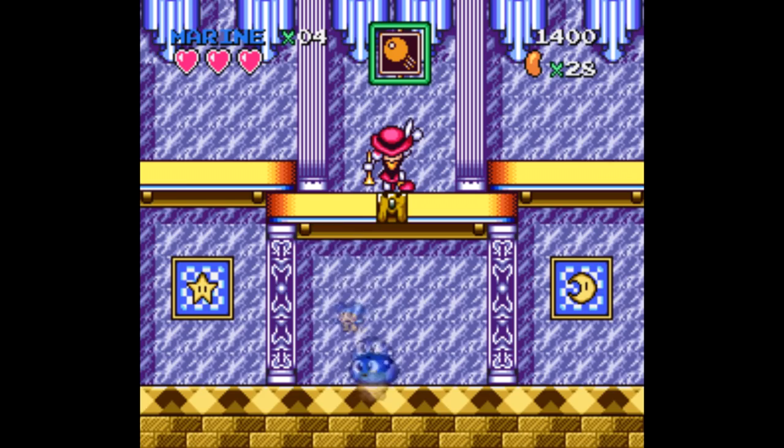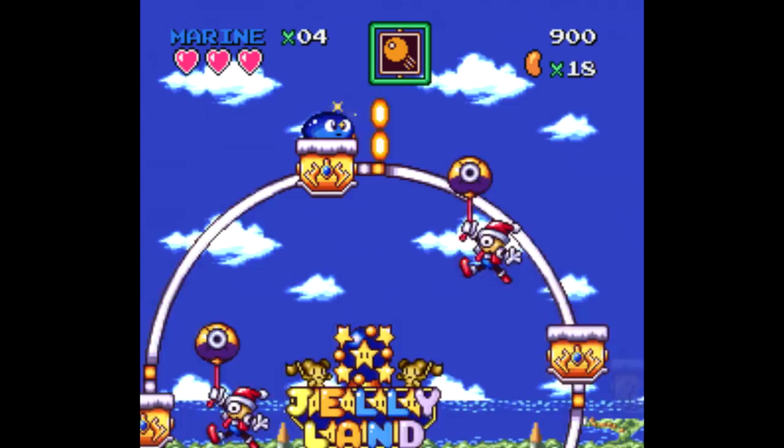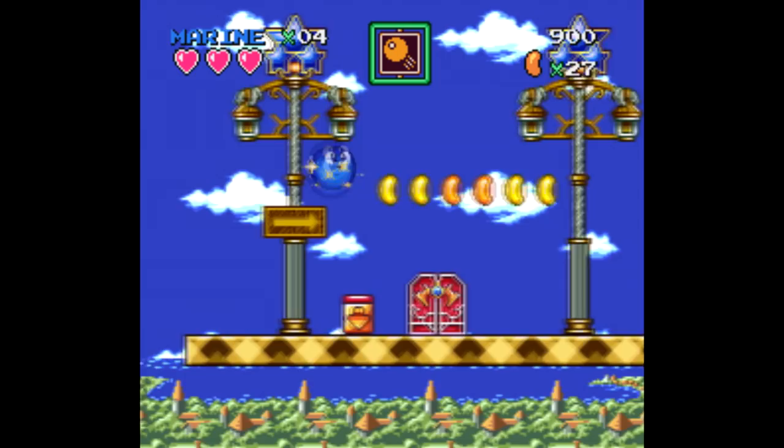This is more like it. Jelly Boy 2 looks, sounds, and plays much more like a Super Nintendo game and takes advantage of the hardware. You've got six different characters to choose from this time around, with all sorts of wacky abilities. There's a world map menu where you can pick and choose what order to play everything. That's the one that's worth playing today.